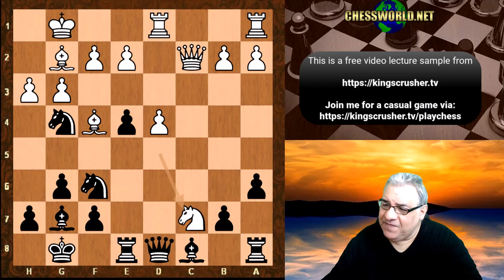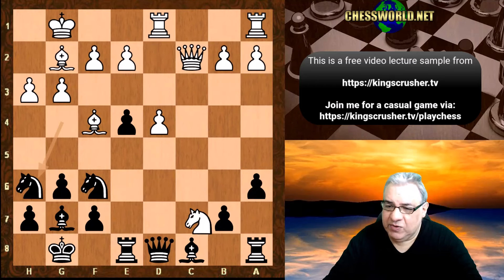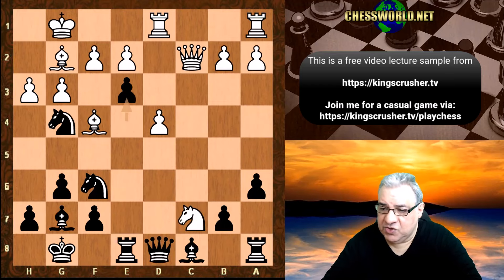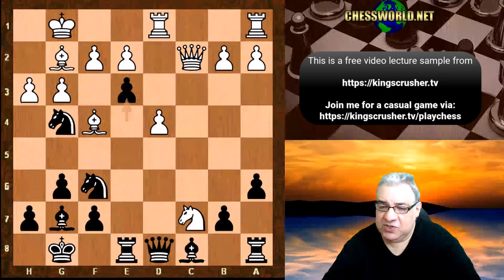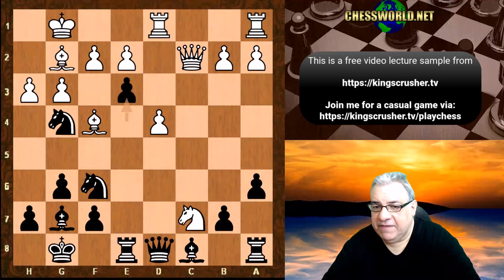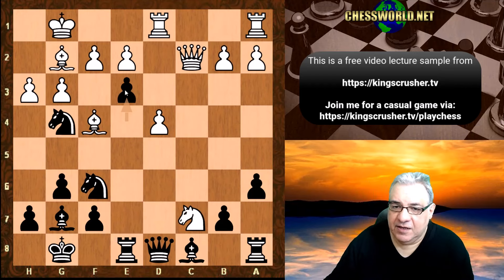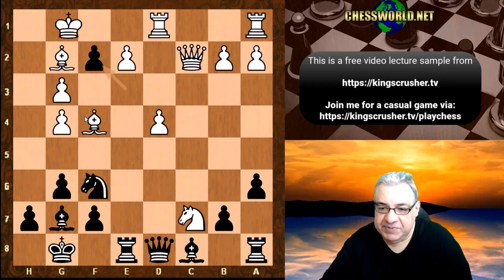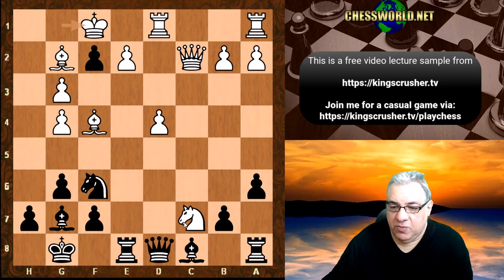e3 is played. It is fairly clear that after Nh6 white will just take on a8 — where is black's compensation? Black has essentially lost the exchange. Three pieces versus rook and bishop — white is the exchange up here. So e3 really creates complexity in the position. We have hxg4, so e takes f2 check. King f1 — basically the knight on g4 was intolerable, so let's just go with that because there's enough to analyze as it is.